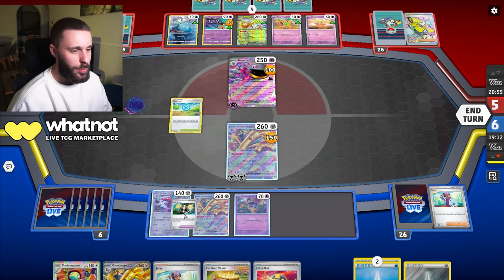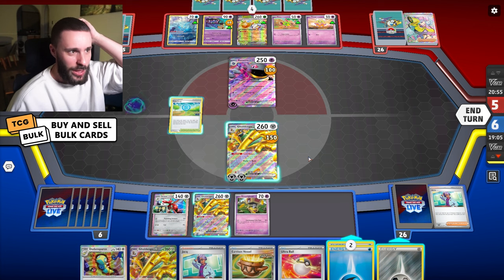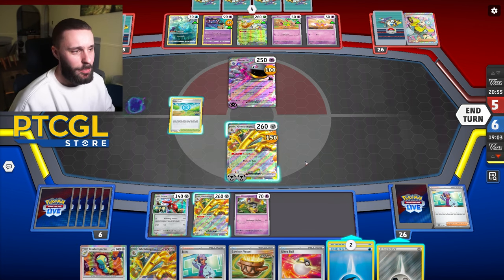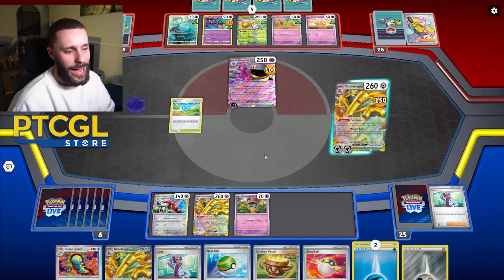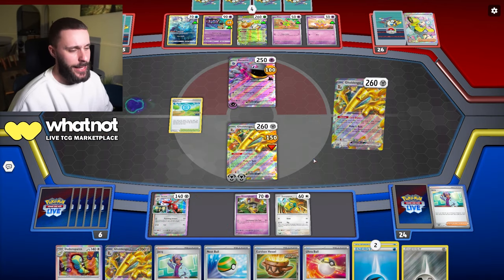Now we go here - I'll just put an EXP Share here. There's like no harm with an EXP Share on that Scizor. I was thinking of doing it on Greninja but the Mawile just makes it pointless. Let's go for a coin bonus, just draw now, and yeah - this is where the deck starts coming alive. You can't hold me back.